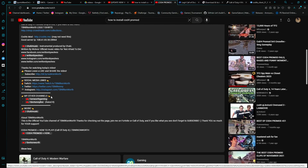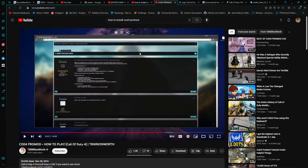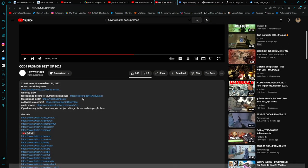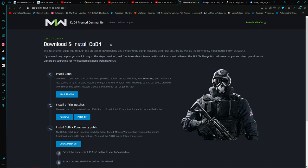Some results are bad websites — not those. This channel has tournaments and public servers, and it takes you to the right website. The URL is cod4promod.eu/how-to-install-cod4.